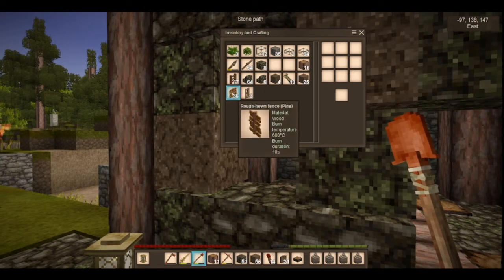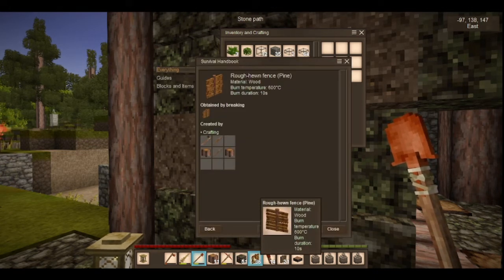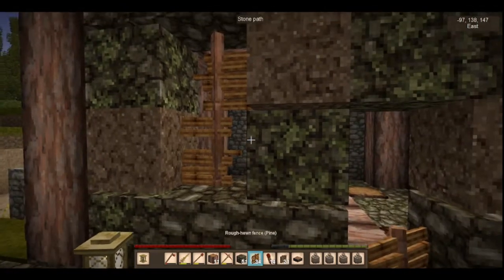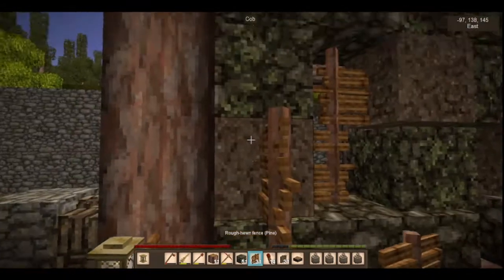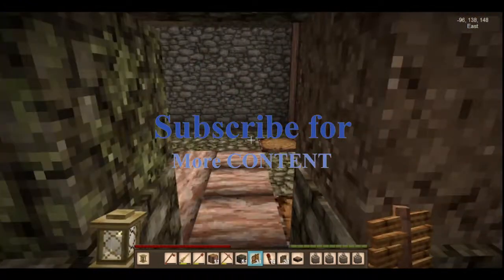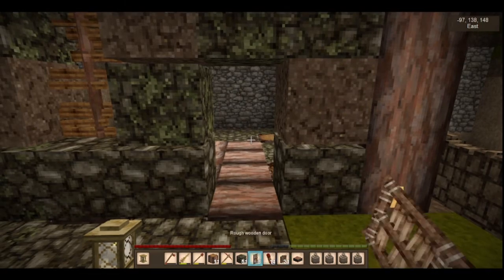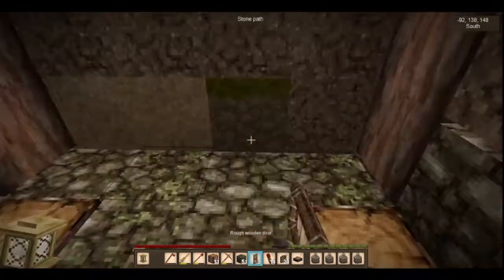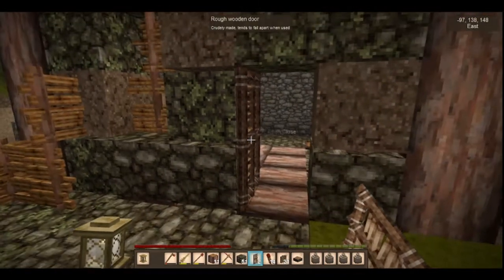I've got some rough hewn fences - all you need is a normal axe or any axe, some sticks and some logs. We'll do some rough hewn fences for a window - a dodgy window there - and maybe some dodgy fences outside there, just bracing that bit of cob. Now we're going to put in the door. I've got a rough hewn door - we'll put it there indented.